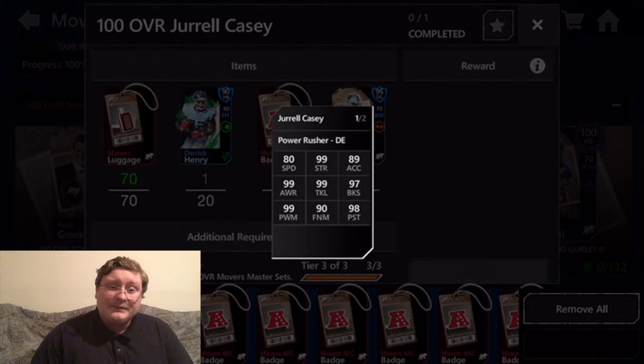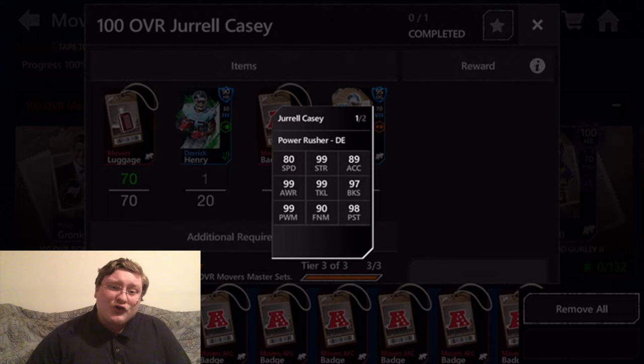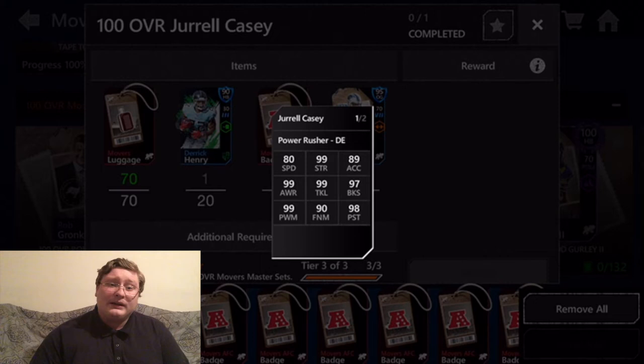Next up is his first of several 99 overall stats — he has 99 strength. That is the maximum possible strength in Madden Mobile, meaning he is the strongest physically possible in this game. He's going to be able to power through great offensive linemen like Joe Staley, Marshall Yanda with their career tribute cards, and Anthony Munoz at NFL 100. These guys are going to have a hard time blocking Jarrell Casey.